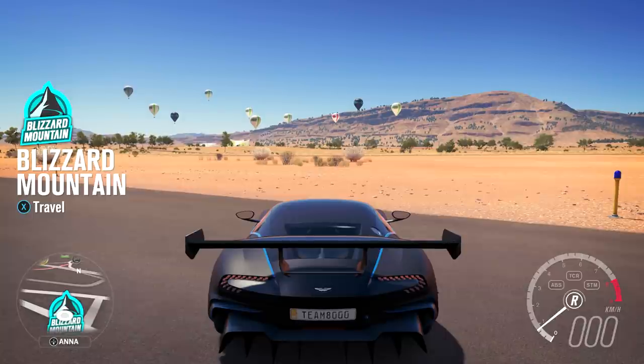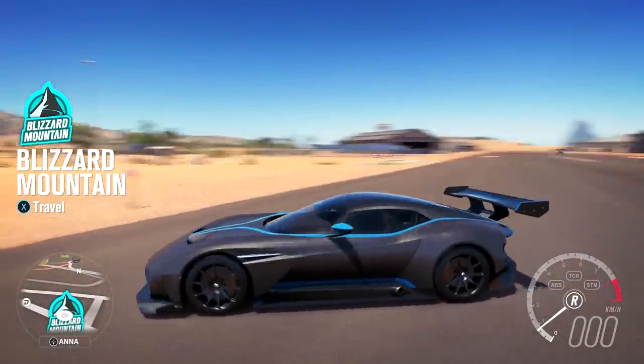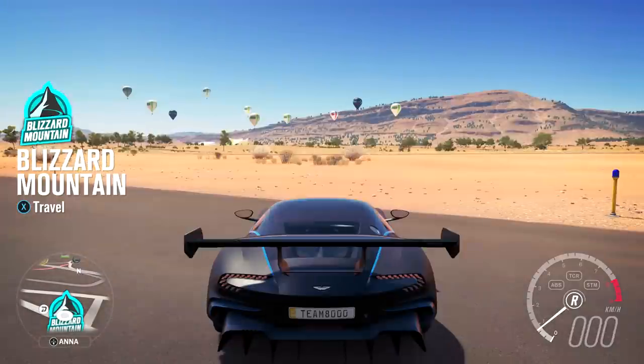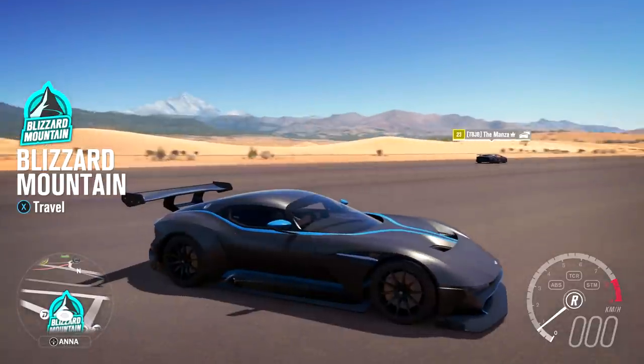We're going to be taking on some epic terrains. We're going to be using some epic cars - that's what I meant to say, of course. And winter racing, winter rallying, I'm going to have an absolute blast. This also does feature Ken Block's Focus RS rally car that he used in Gymkhana 9.